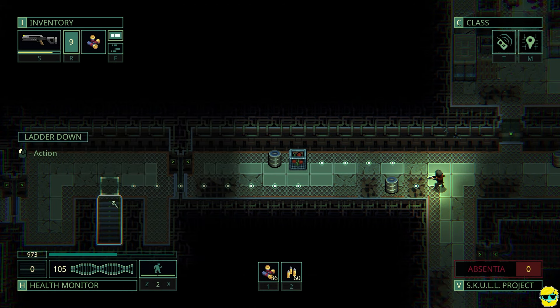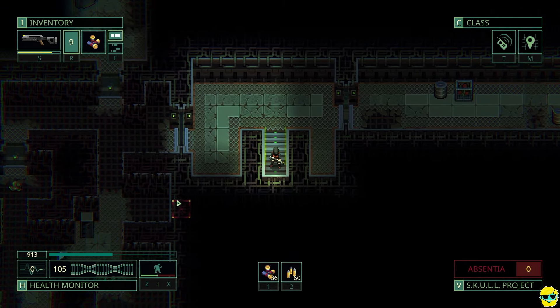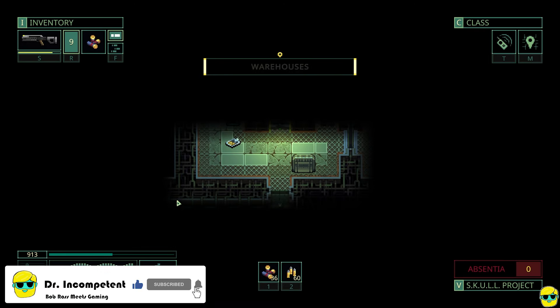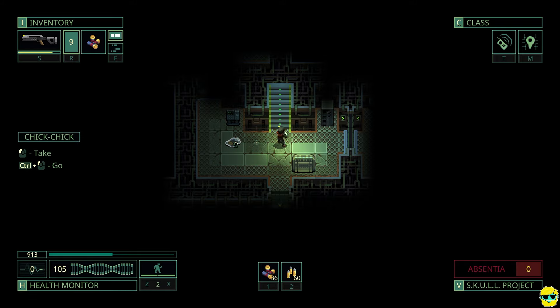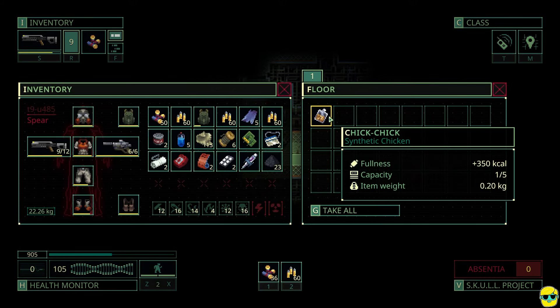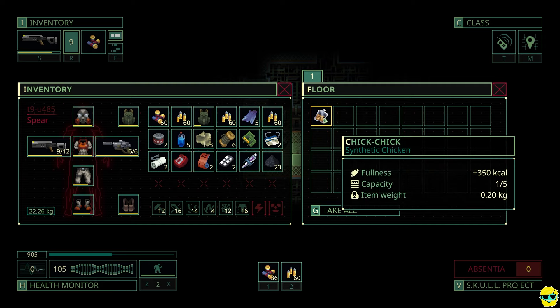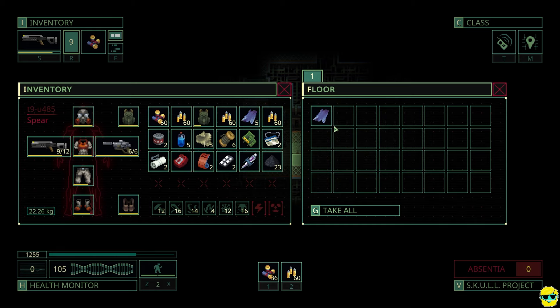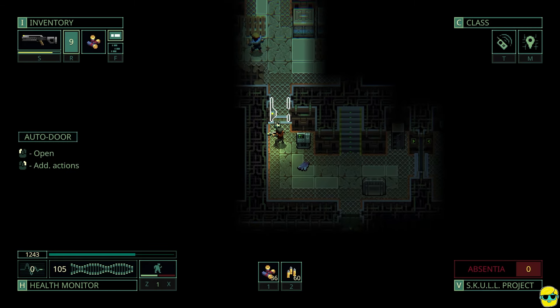I'm going to just click right to the staircase from all the way over there. Warehouses. We can pick up this food. This chick chick is just a bag full of synthetic chicken — delicious. Now it's time to actually talk about satiety. We haven't had to worry about it; my hunger bar is halfway. I'm at 900 out of my 1800. This will give me around 400-ish to help fill me up. I like to eat whenever I find it, just keep myself topped off.